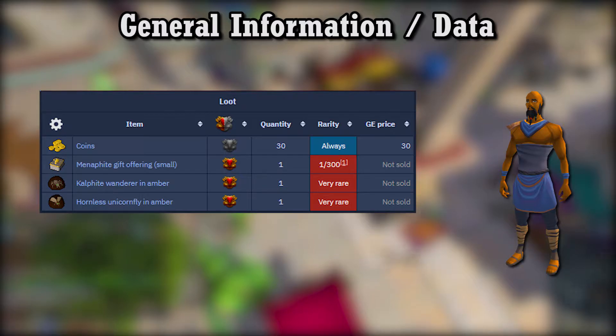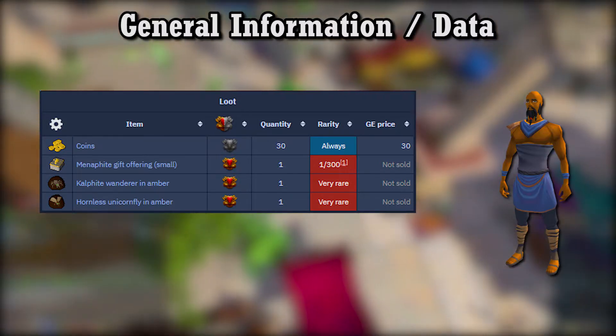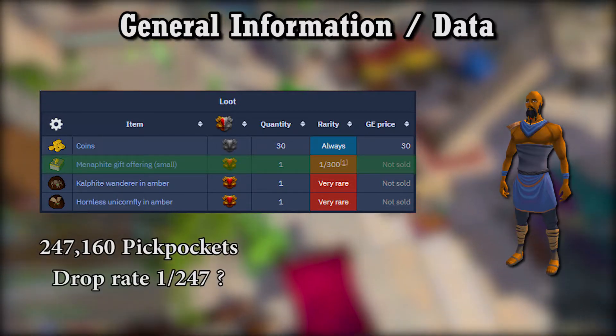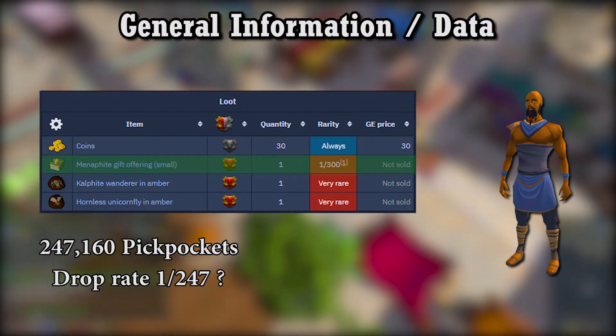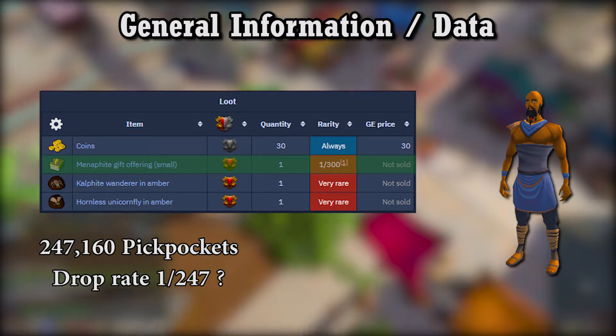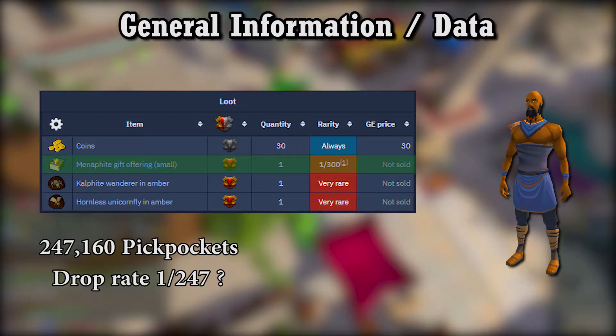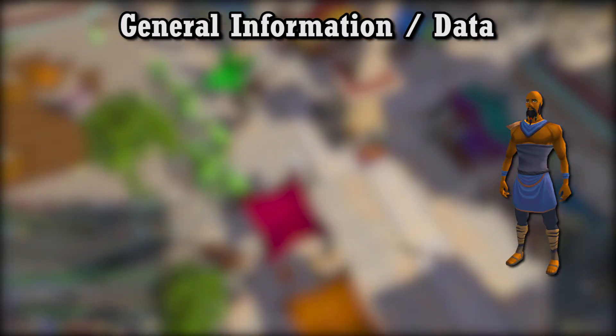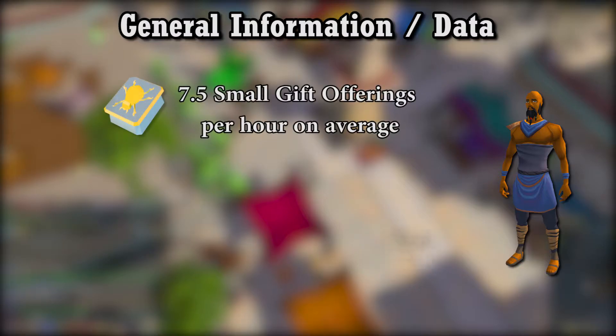The supposed official drop rate for small gift offerings is 1 in 300. However, in my over 247,000 pickpockets, I calculated a drop rate of 1 in 247. So I'm not sure if I got incredibly lucky or if the official drop rate given is wrong. That aside, I was getting 7.5 gift offerings per hour on average.